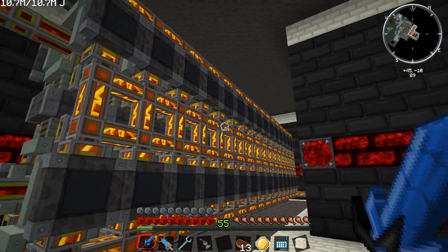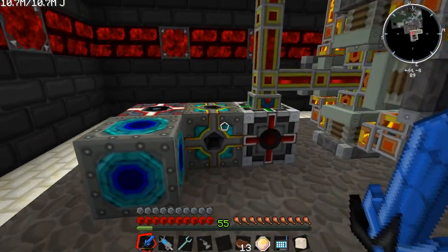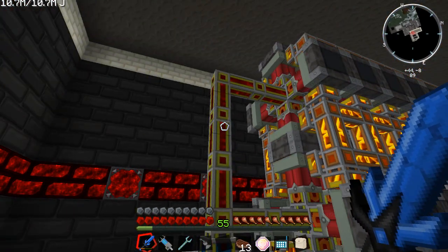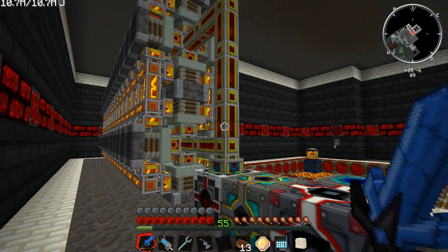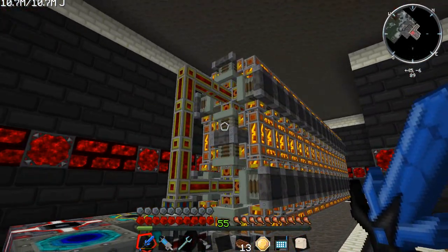And went ahead and installed those up. So now we have 128 magmatic engines going for us, and it looks like they're making us around 475 to 500 MJ. It looks like it's hitting 500 for a quick second. I do know that these redstone energy conduits lose a little bit of power, like 5% at each end, I believe. That's just what I read, so I'm not 100% sure on that.